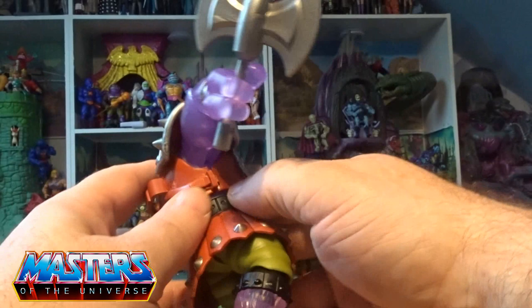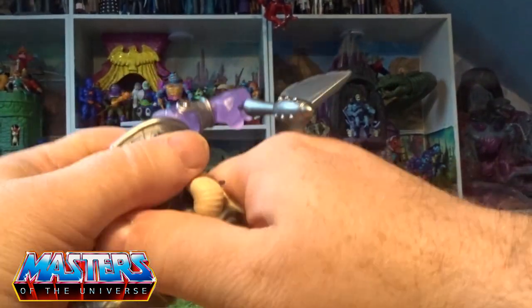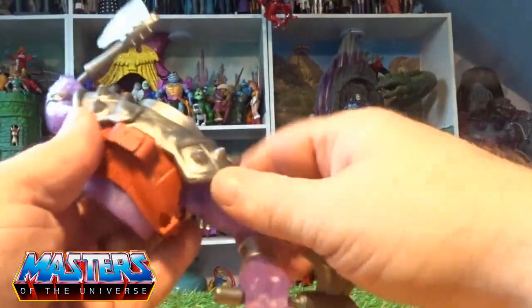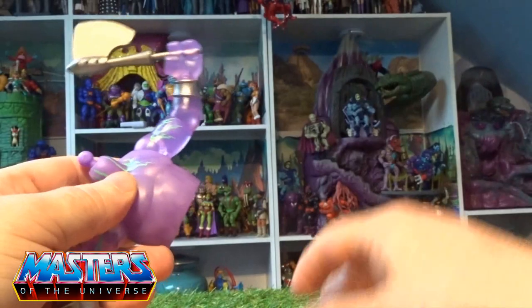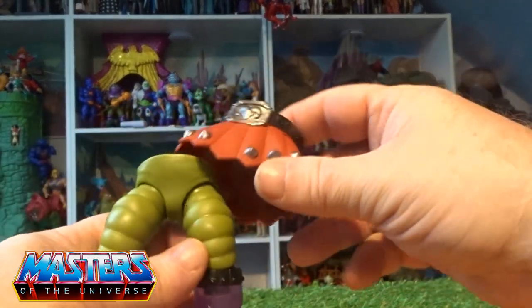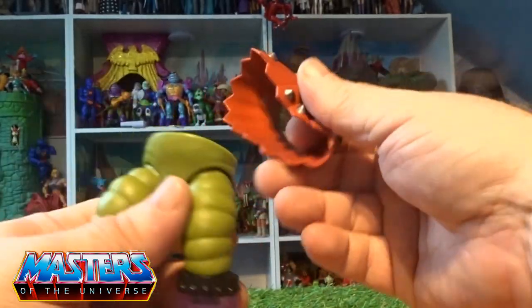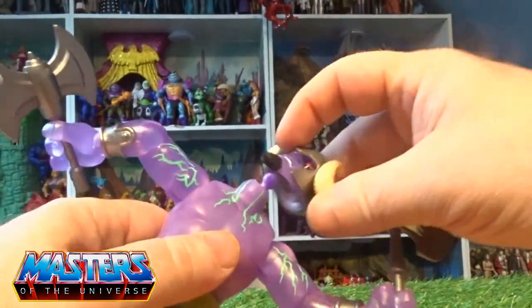We'll just have a little look and see him without this armor. To get the armor off you will have to pop his pieces off — especially his head — and his waist or his skirt part just comes off quite flexibly. Then pop his waist back on.